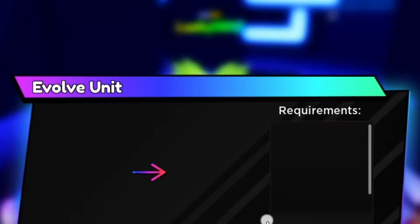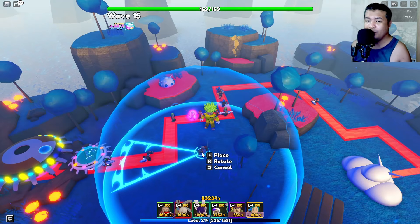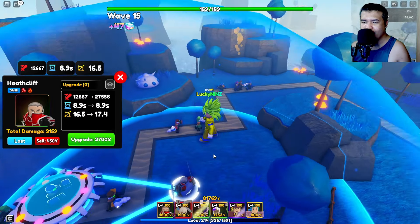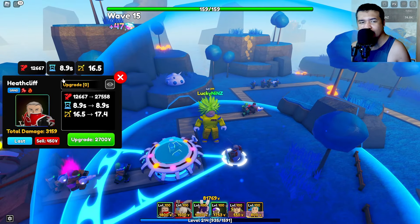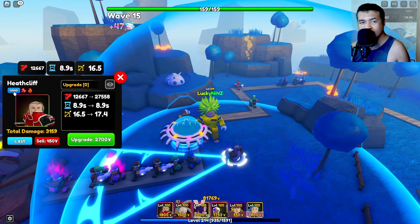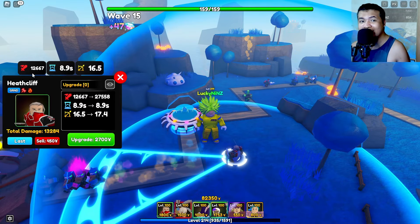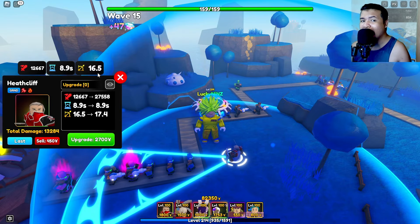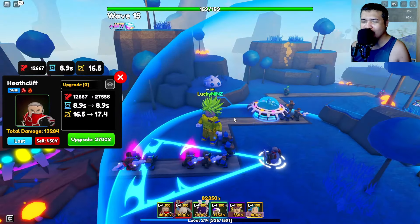Showcasing Heat Cliff now — placing him here. He uses an AOE cone attack. Initial damage is 12,667. He has 8.9 SPA and 16.5 range. Look at that animation — he's using his shield.